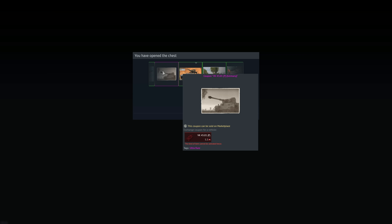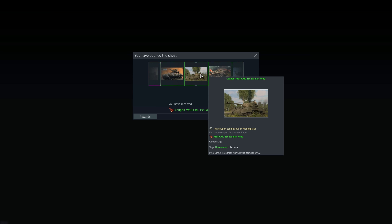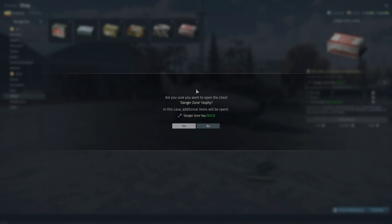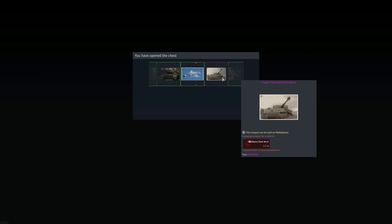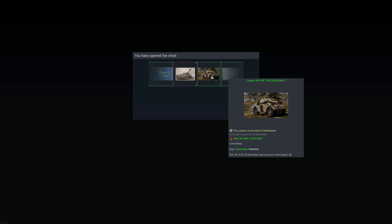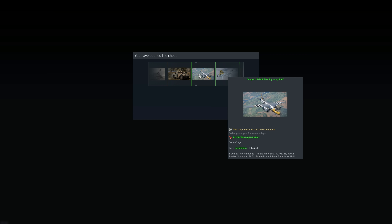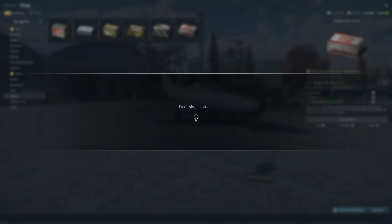There's no way these are all uncommon skins — a lot of them are probably common, they're just labeling them uncommon to make you feel better when you get them. I've got the M18, I've got the B-26 — I'm getting something for every sort of vehicle I own. I'm not seeing any rare skins at all, which is interesting.